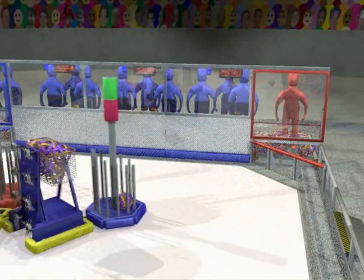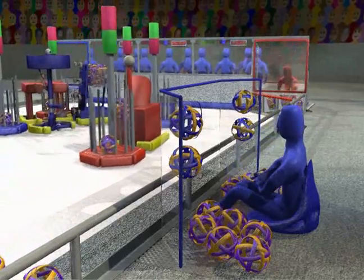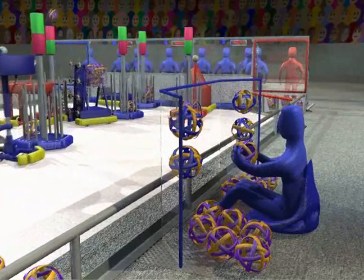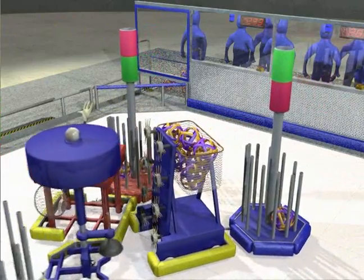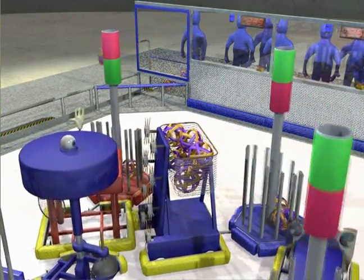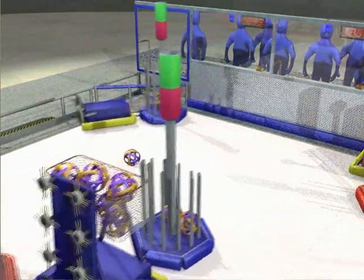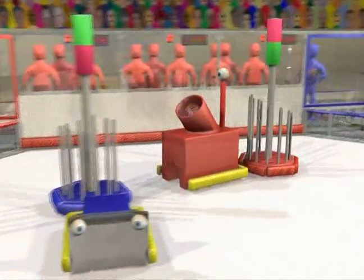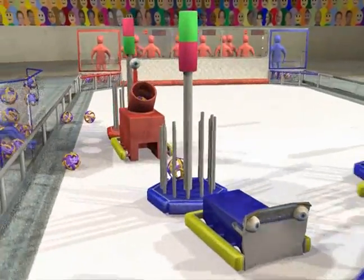During the autonomous period, players in the corner fueling stations and the outposts attempt to launch moon rocks into moving trailers. Each robot starts in a launch pad in front of an opposing player. As robots start to move away, the other alliance may try to block the robot's progress to make them easy targets. Or, robots may use their cameras to track the vision targets on top of each trailer, allowing them to track and score in the opponent's trailers.